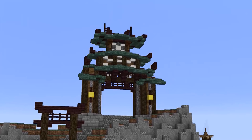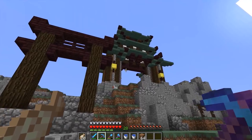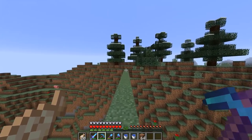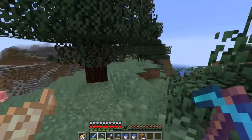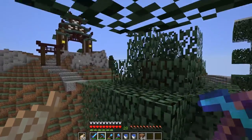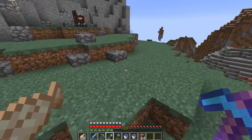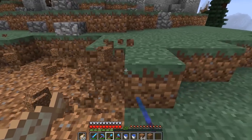Our gatehouse is now completely built up! I was just traveling back from Sausage's island on top of that mountain over there and oh my gosh, this thing from a distance looks so freaking cool. I am really really loving this build right now - look at that thing! Before we end this episode I want to go ahead and throw in a small pond right in here - I think we need a little water feature or something.